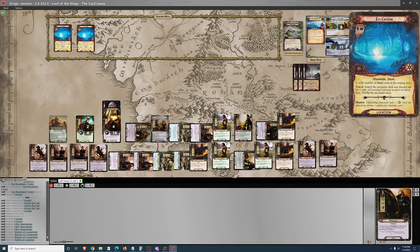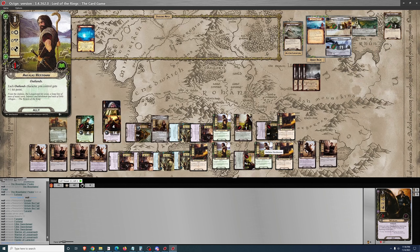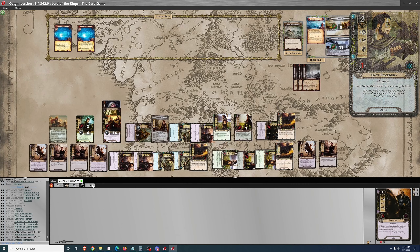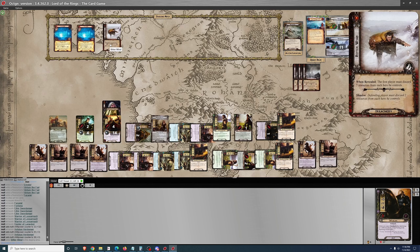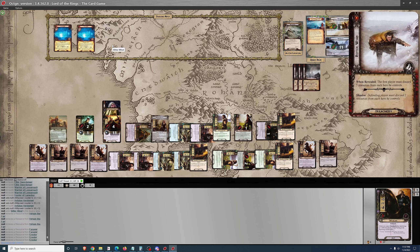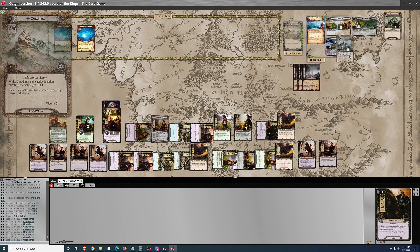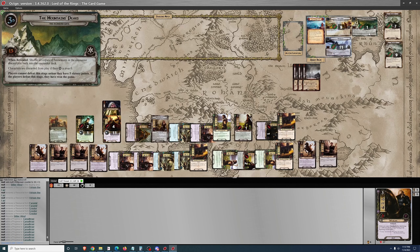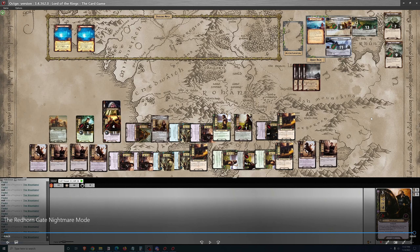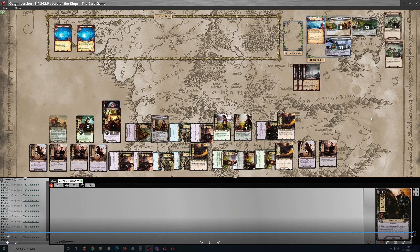Thirty-two apparently is the number - because Caradhras gives minus one to questing characters, that's why it's not forty. So I decide to put a little more on it - thirty-five, maybe even a little more. And I discard three resources from each hero, and that will end the game. Five victory points, thirteen progress. This can be a frustrating one if you don't get one of those two locations out of the encounter deck that you need. But in this instance the location came out in a pretty timely manner and made for relatively quick work on this quest. Thanks for watching.